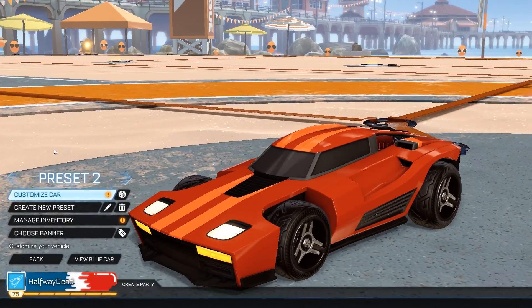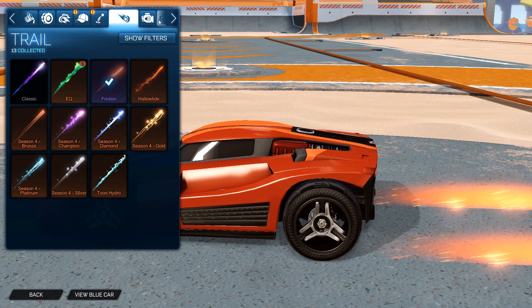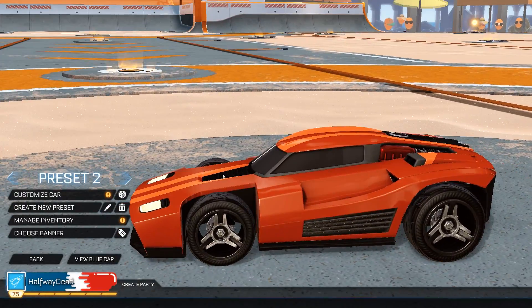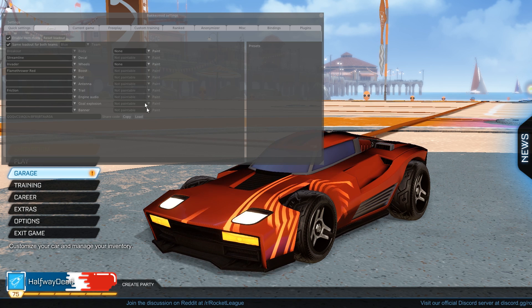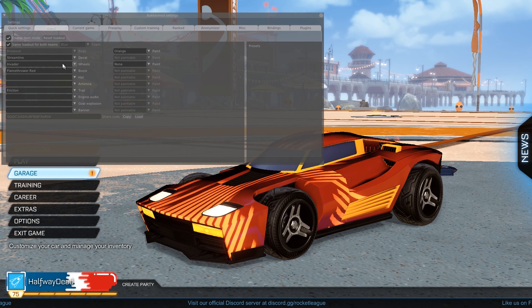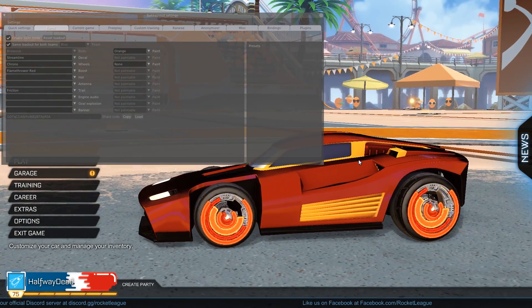For the trail we need friction. Somehow I can't click on this right now — alright, friction. And that's about it. The goal explosion is really just preference. Once I've done this — this is not the finished car — this is what people are gonna see if they see my real car online. Now I can open the BacchusMod interface and see all the items I've equipped. What I actually wanted was not breakout stripes but streamline. I also wanted the orange breakout because that really makes the colors pop, and we wanted different wheels — the chrono wheels. This is basically the preset.